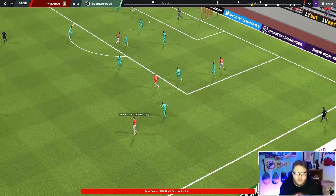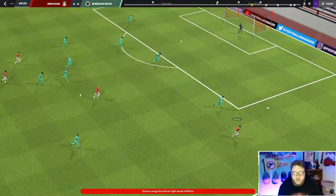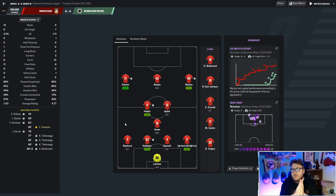Now I'll show you some goal clips. This goal was absolutely insane - I could not believe we scored something of that quality at the Vanarama National level. We played it in from deep to Robise, Robise passes back to Jarvis, French to the back post. Absolutely absurd - a goal of that quality at this level is phenomenal, and it's because of this tactic. Here's another one to the back post from the same game, to Robise - just elite.